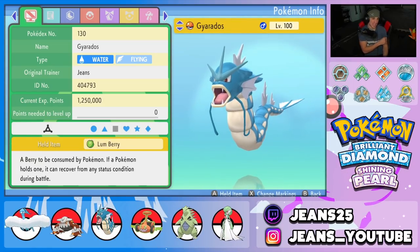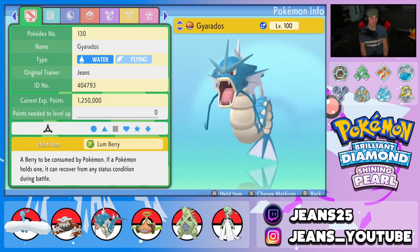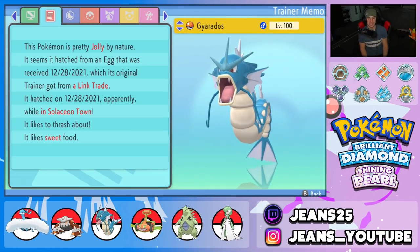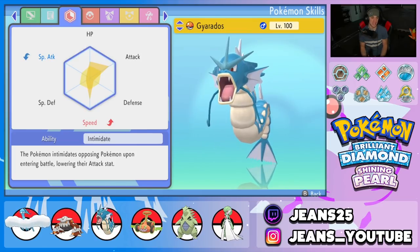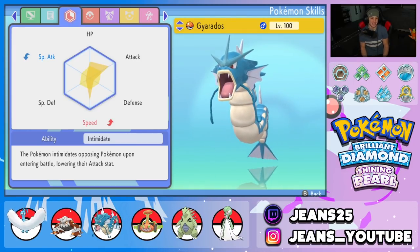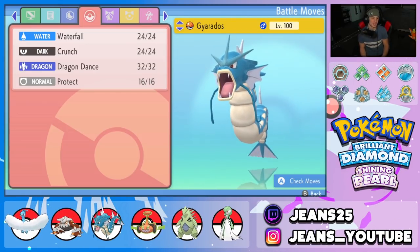Fifth Pokemon is Gyarados — can't go wrong with an Intimidate Pokemon on your squad. We gave it a Lum Berry so it doesn't get burned, Jolly nature for speed. EVs are in Attack, HP, and Speed — the three main stats for Gyarados. Moveset is Waterfall, Crunch, Dragon Dance, and Protect.